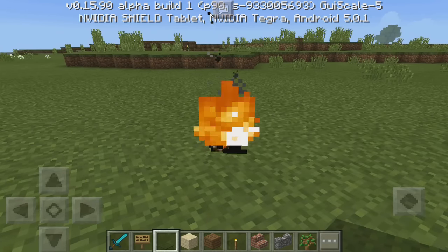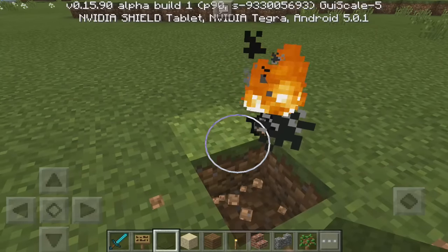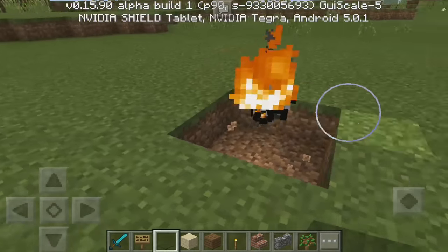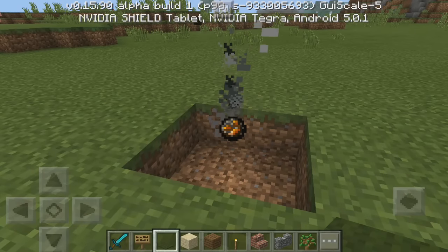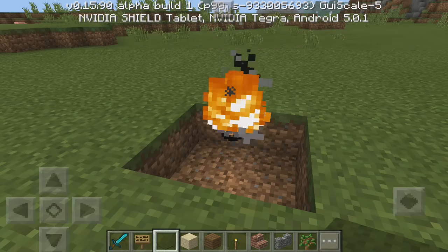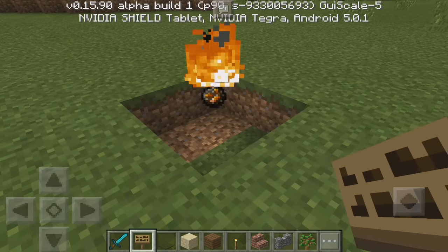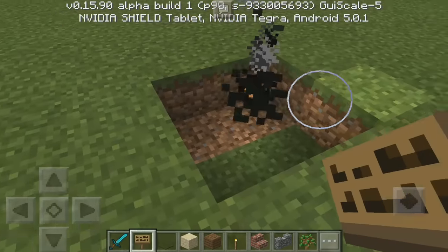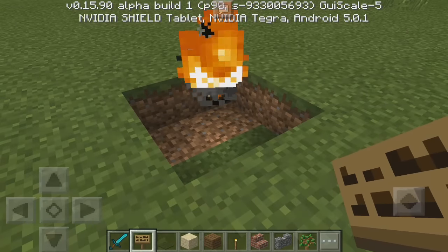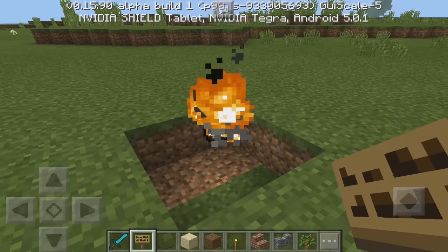Once you get out of the command screen you'll see this little fire effect right here. All you need to do now is break the blocks around it — four blocks just like this. The fireball is just going to hover right there. Make sure you don't actually touch it because if you do it's going to explode. What's so awesome about commands in 0.16 is we can just summon a fireball like that.